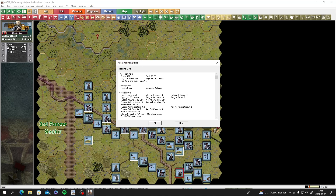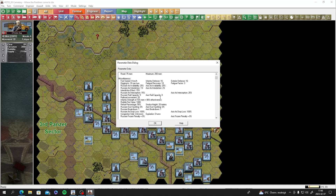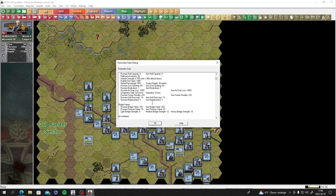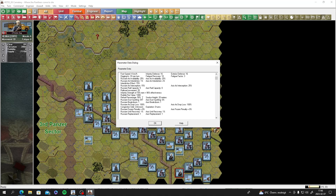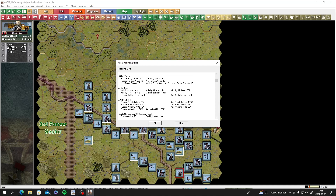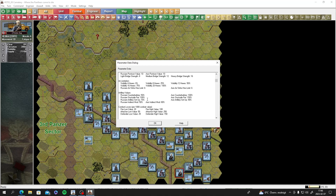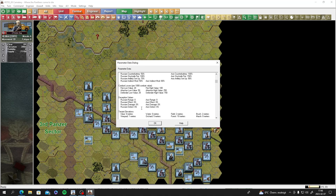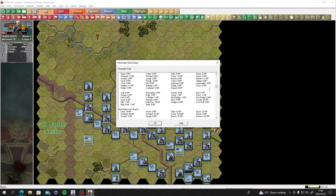Stacking limits are 75 men on roads and 250 men per hex. Bridge values are 50 - that's not great. Artillery stockpile is 150. There's a lot of detailed parameter data in here covering combat losses, terrain features, and combat modifiers.